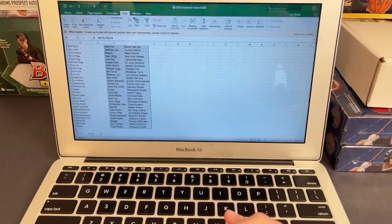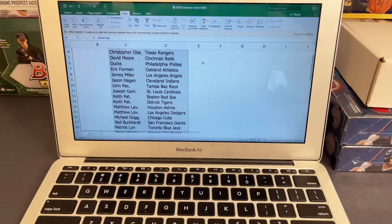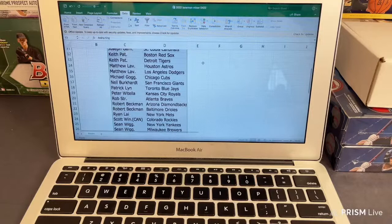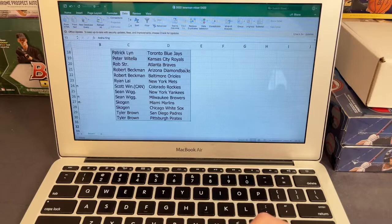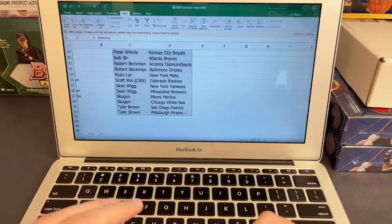Here we go — good luck you guys. We have Andrew with the Nationals, Ben with the Mariners, Bill with the Twins, Christopher with the Rangers, David with the Reds, Ducks with the Phillies, Eric with the Athletics, James with the Angels, Jason H with the Indians, John P with the Rays, Joseph with the Cardinals, Keith with the Red Sox, Matthew with the Astros, Michael with the Cubs, Burkhart with the Giants, Patrick with the Blue Jays, Peter with the Royals, Rob with the Braves, Robert B with the Diamondbacks and Orioles, Ryan with the Mets, Scott with the Rockies, Sean with the Yankees and Brewers, Scogan with the Marlins and White Sox, Tyler with the Padres and Pirates.